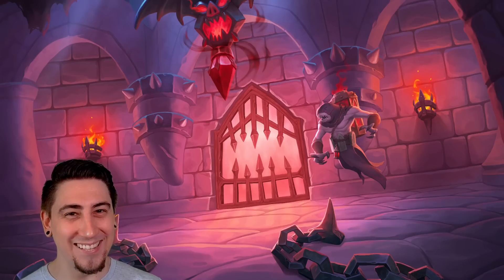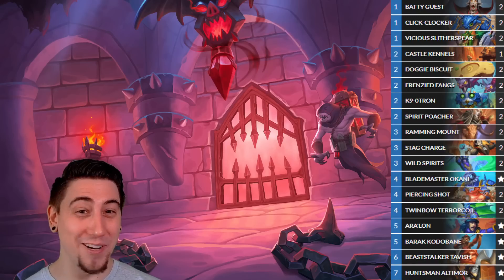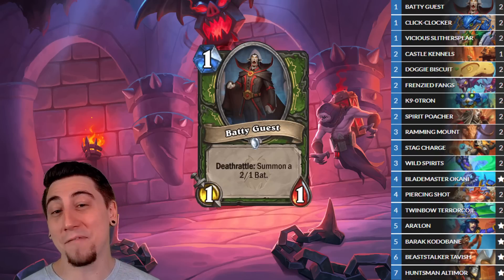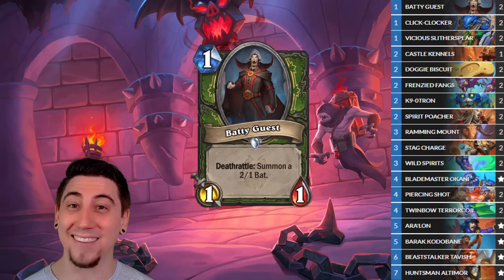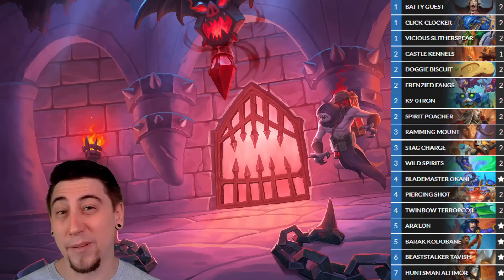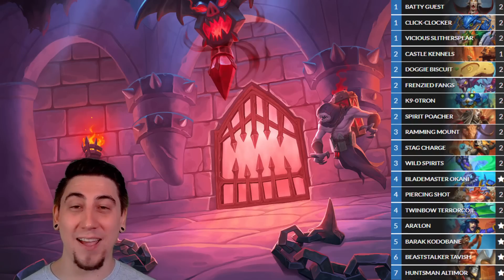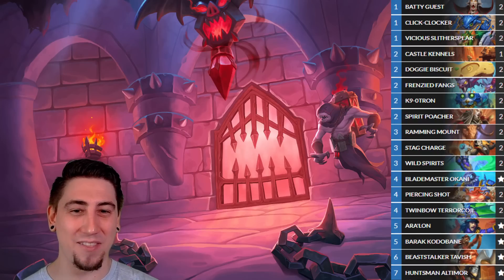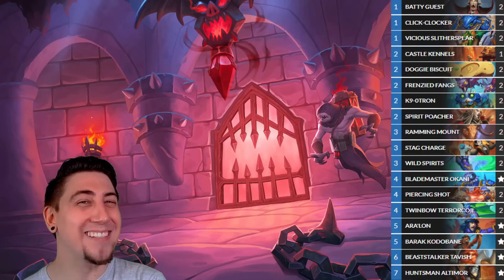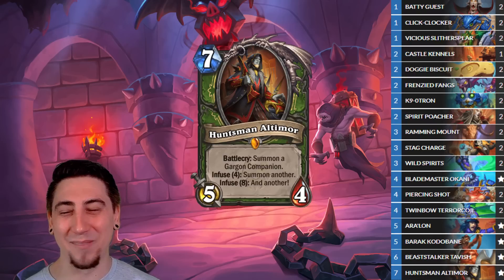The last deck, but certainly not least, is the Wild Seed Hunter — a brand new archetype featuring all the new Wild Seed cards. This deck is all about board control. We start with sticky minions like Batty Guest or Click Clocker, buff them on turn two using Doggy Basket or the new Castle Kennels, then curve out and battle for the board. We play our Wild Seeds on turn three, maybe buff one with a Ramming Charge and Trade. Once we're ahead on the board and going face, we have finishers like Twinbow Terracoil to double up a Piercing Shot for a ton of damage, or double up Wild Seed cards for more board. We can also polish them off with the new Huntsman Altimore, summon a bunch of animal companions, and win with Huffer.